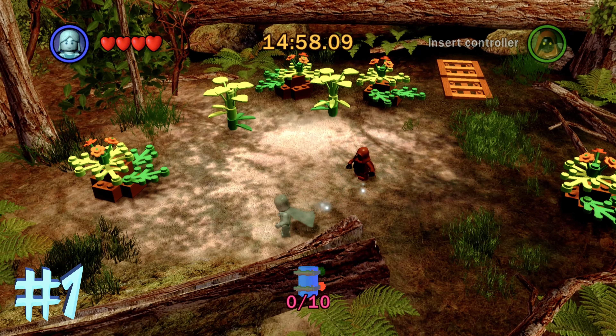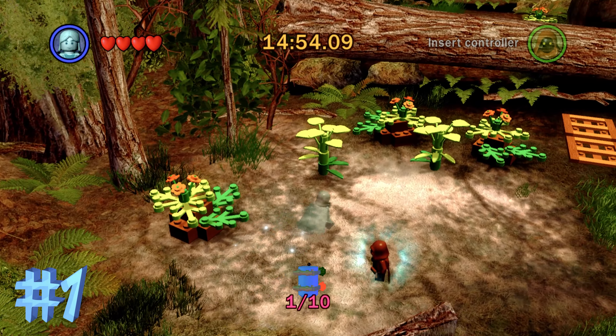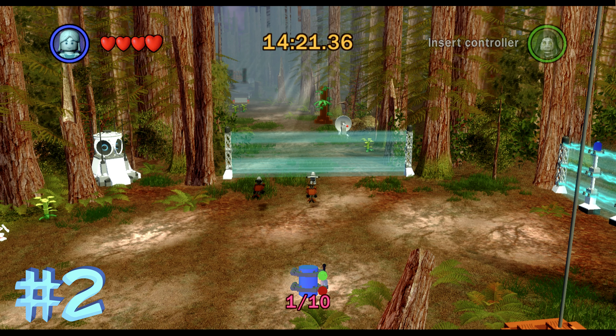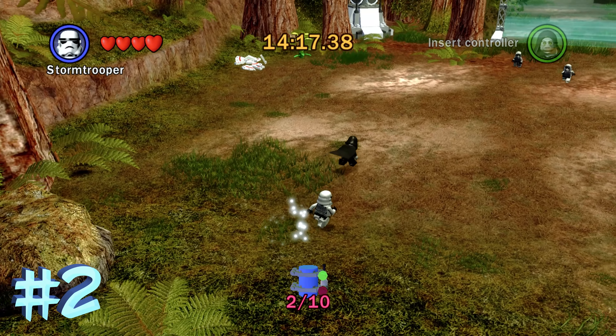Right from the spawn, on the back left corner, is blue minikit number 1 — pretty hard to miss there. Blue minikit number 2 is once you reach the main area where you're about to get on a speeder. Over in the back left corner there's a cutscene showing the speeders that show up, and out in the open right there is blue minikit number 2.